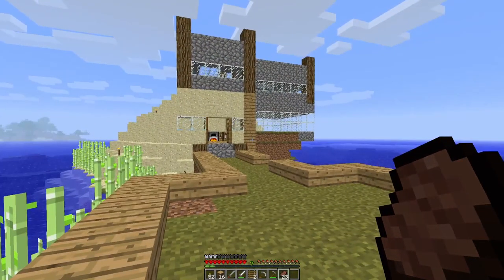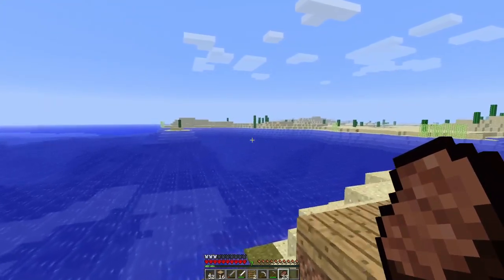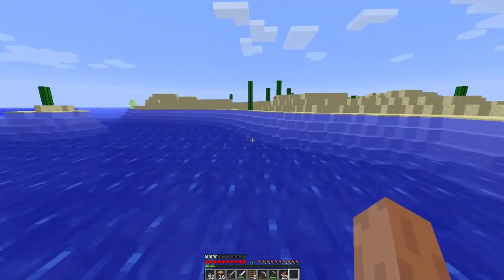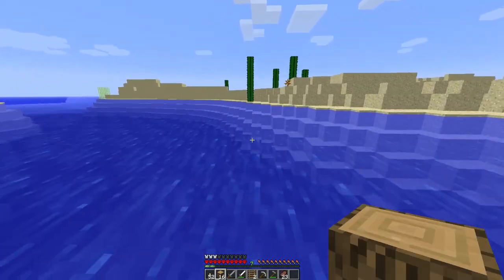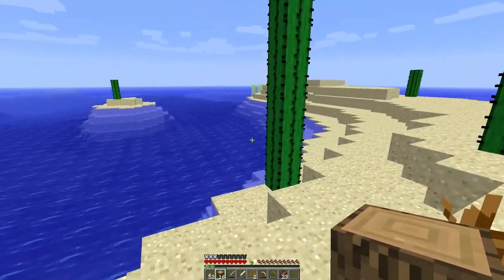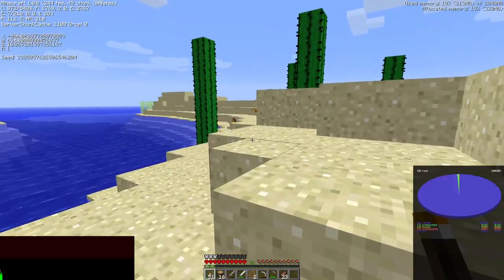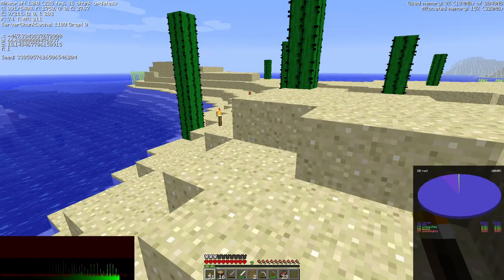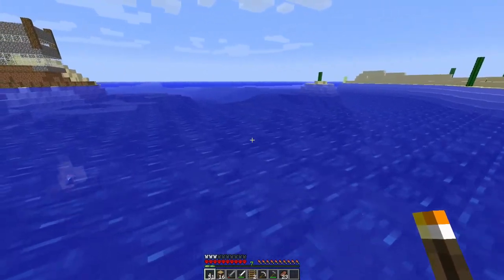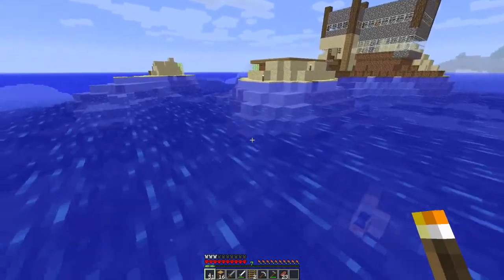We've got sugarcane over here. We might make more farms if I can ever find the crops. Hold up — is that cactus six blocks tall? One, two, three, four, five, six — holy crap, six blocks tall! That is naturally spawned. Here's the seed if you want to check for yourself in Minecraft 1.0. Seeds are a feature of this update. I made a random seed and that's what I got. Six-block tall cactus — that's what we're doing.